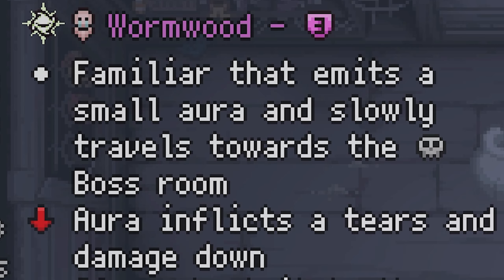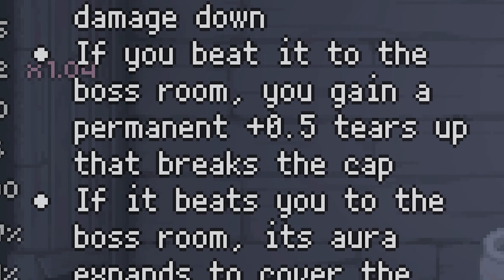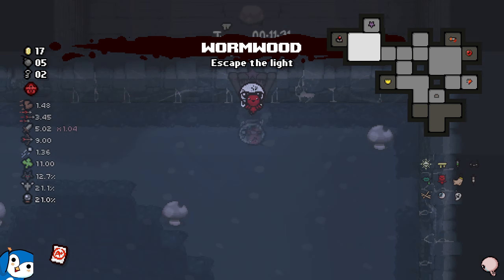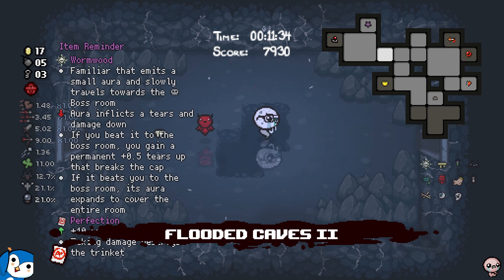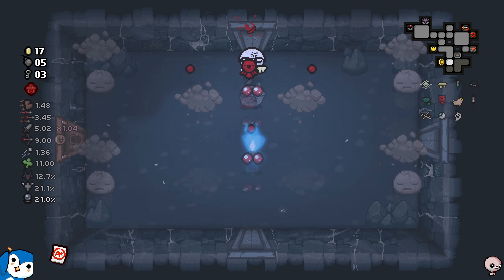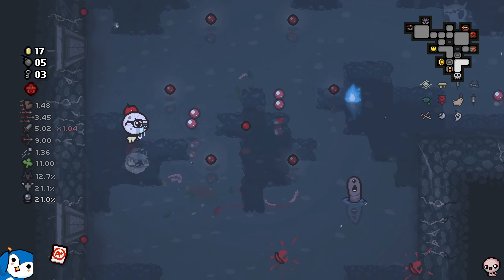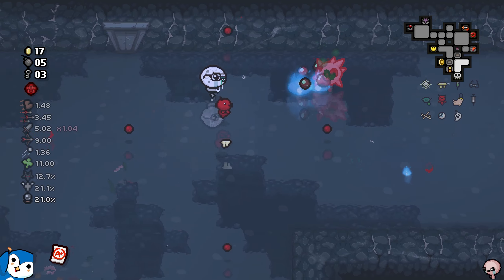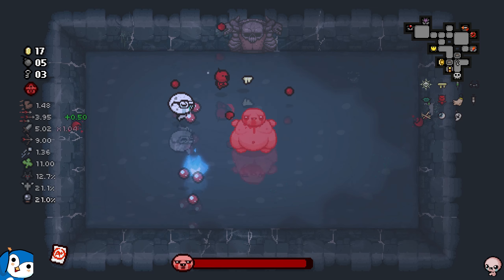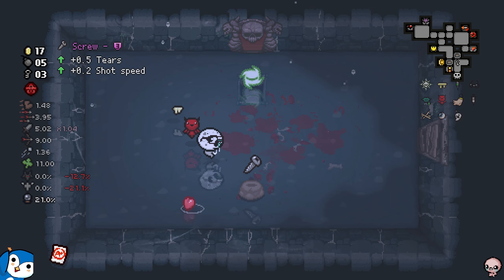It's a Wormwood familiar that emits a small aura and slowly travels towards the boss room. The aura inflicts a tears and damage zone. If you beat it to the boss room, you gain a permanent 0.5 tears up. If it beats you to the boss room, the aura expands to cover the entire room. I'm running right now! I have the head start. There is no way it makes it before me — speed run moment! I need to clear rooms fast since it does not stop at rooms. Last room — come on, give me that tears up. I made it faster than you, easy peasy!